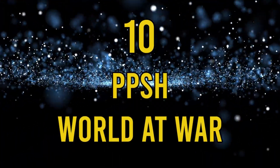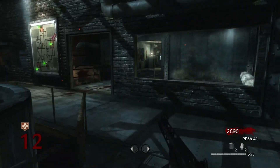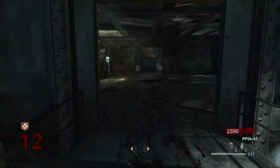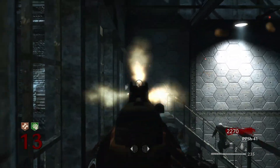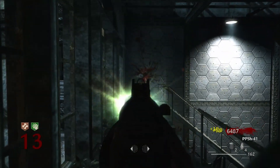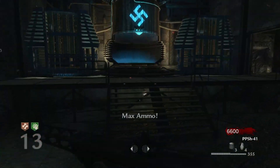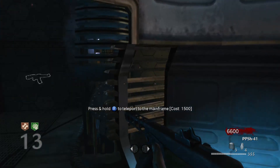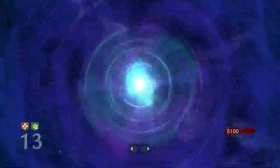Number 10: the PPSH, World at War. We're starting this list strong, looking at one of the most all-rounded guns to Pack-A-Punch in World at War Zombies. The PPSH is a Russian submachine gun, and in multiplayer it was overshadowed by the MP40 — not so much in Zombies. The base version is a rapid-fire SMG with a mag capacity of 71 rounds and the same mobility as the rest of the SMGs. It was perfect for Zombies, with the ability to herd a group around like an undead conga line.